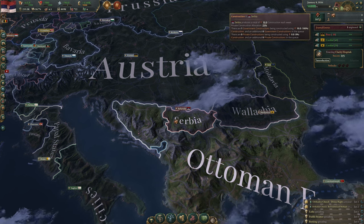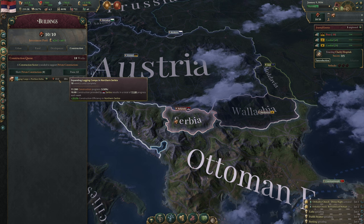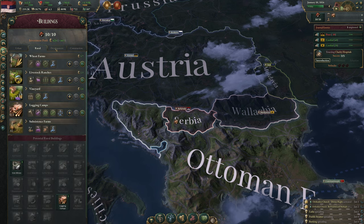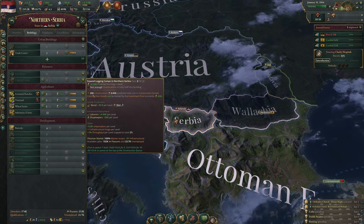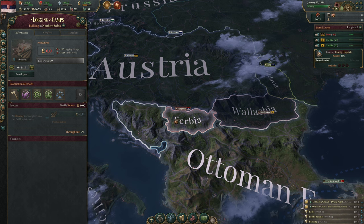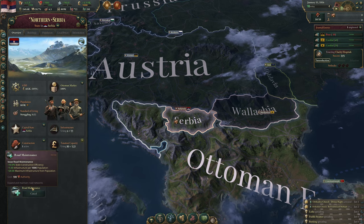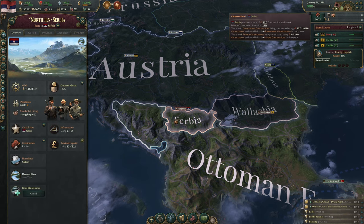Let's look at our construction. We're building logging camps — we have 10 out of 10 construction being used, all from base value. A logging camp costs 200 construction to build, and we produce 10 per week, so it takes 20 weeks. We have 18 weeks left. One week passes in the top right and we advance.